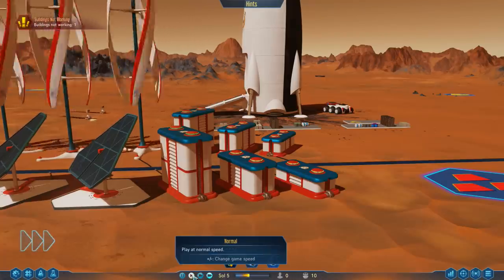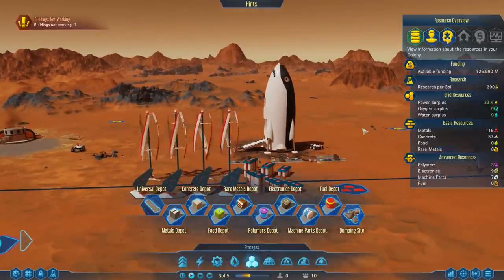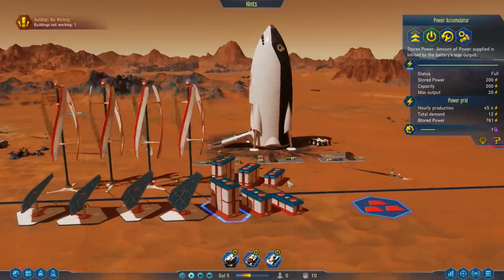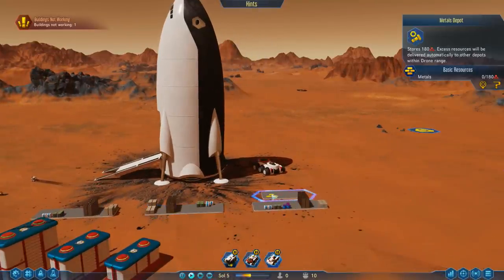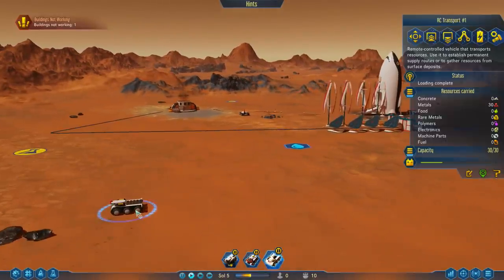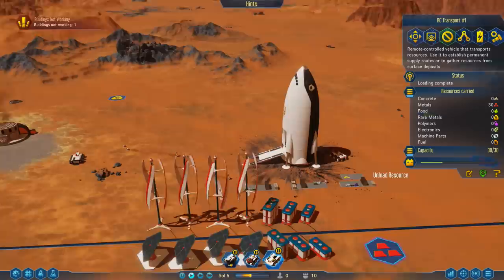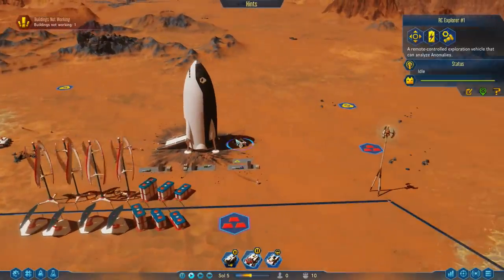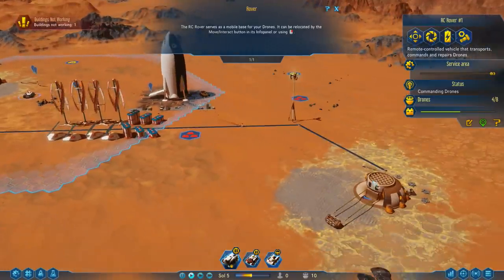I think they are charging — there it is. So in the last episode we got some power generation stuff online: we built some solar panel deals, some wind turbine guys, some power accumulators, and some universal depots. I also built a metal depot right here, just a single one, because we're really full up on metal in this area. Let's go ahead and have this guy unload right here — he's going to need to recharge pretty quickly.